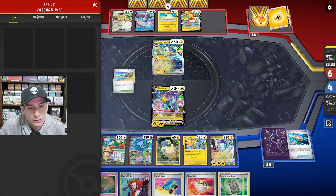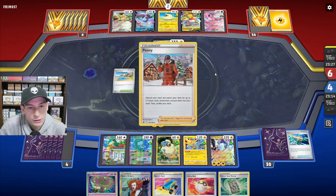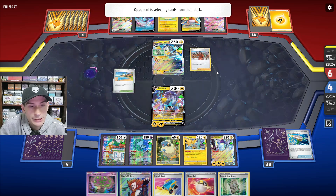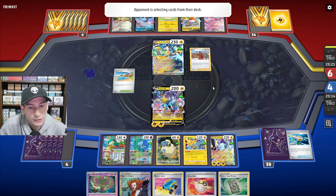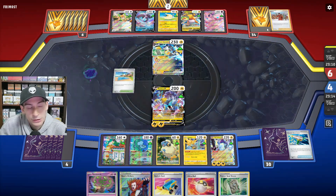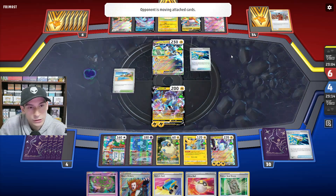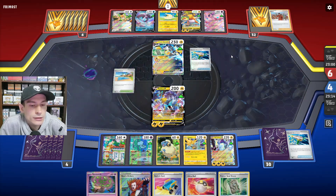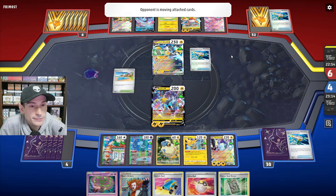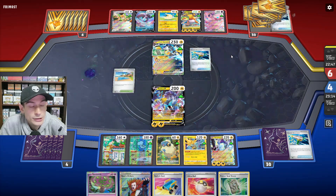Let's see if they go into their Iron Hands. They put out Mew EX. I still have no clue why they put the Lumineon V on the bench. They get two Generators, so it looks like they know how to use this deck — I just don't know why they put Lumineon on. They use Generator and get two energies, potentially getting another two, and they can knock us out with Raichu V. They get four energies — two and two.